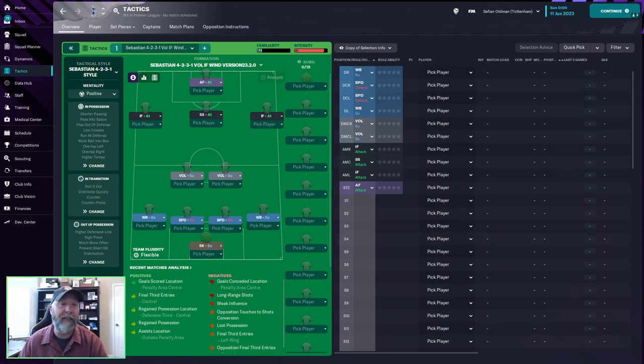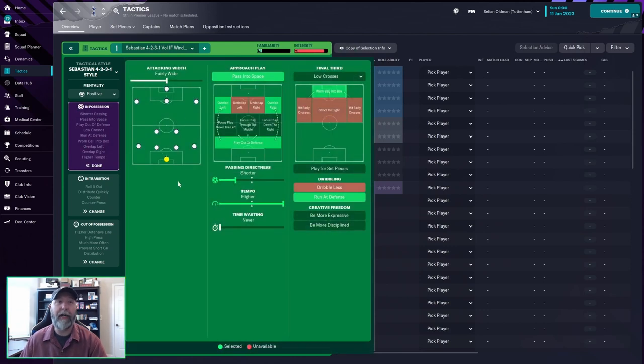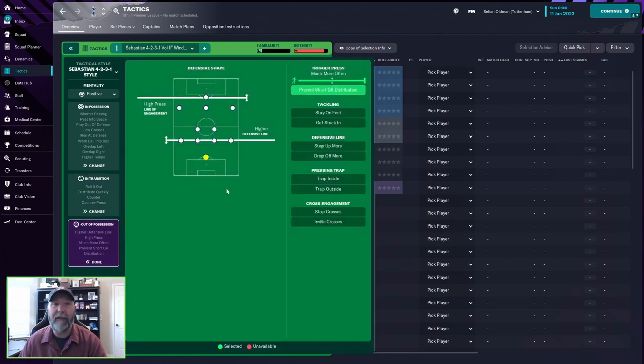It is a fairly standard 4-2-3-1: a sweeper keeper in back, two wingbacks on the side, ball-playing defenders in defend, two Segundo Volantes in support, inside forwards on attack, a shadow striker in attack, and an advanced forward up front. Positive mentality. In possession it's a fairly wide approach - passes in space, overlap left and right, play out of defense, shorter passing, higher tempo, low crosses, work the ball in the box, and run at defense. In transition: counter-press, distribute quickly, and roll it out.